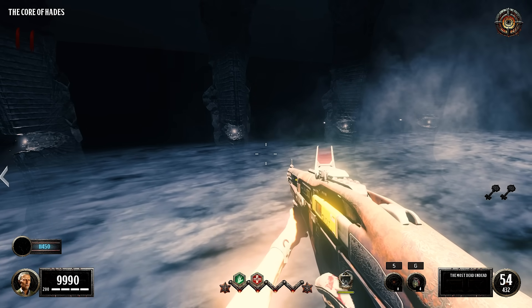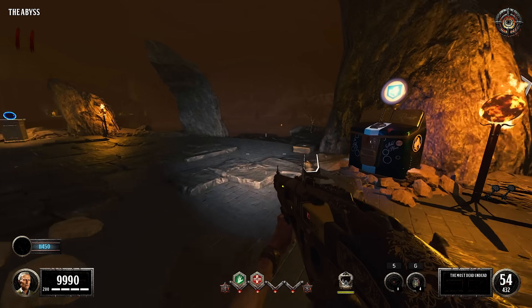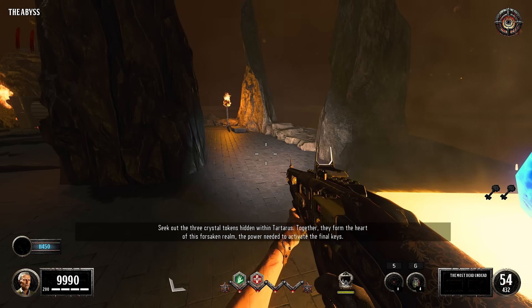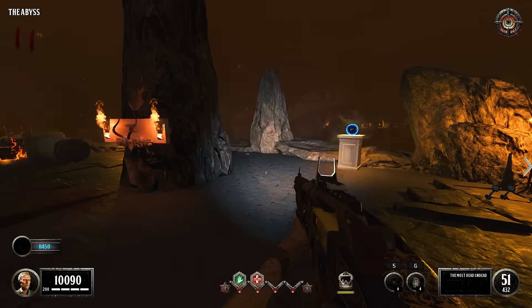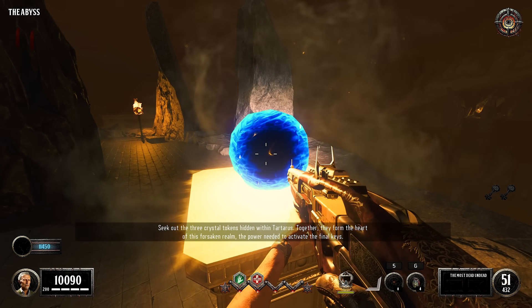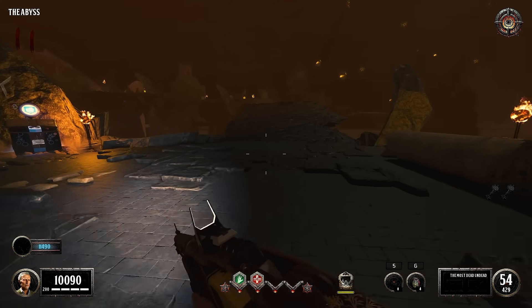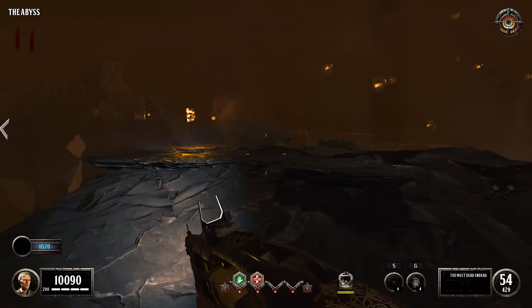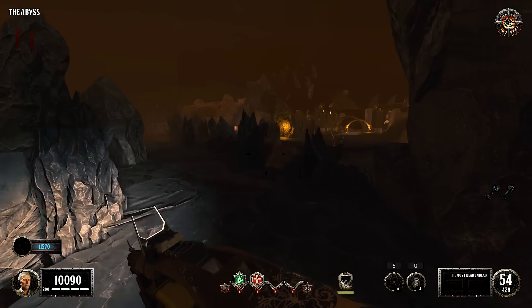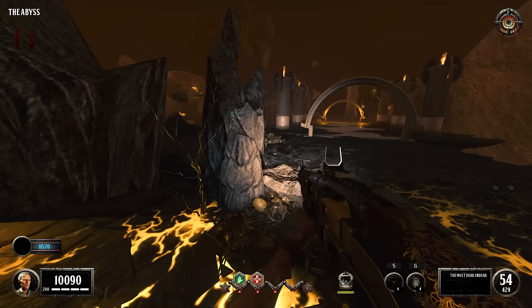While cleansing the keys you also need to complete specific challenges. The challenges must be done in order. So you were able to pack in that area. This says 'seek out three crystal tokens - hidden together they will form the heart of the forsaken realm, the power needed to activate the final keys.' I'm not cleansing it because I ended up stepping outside the sphere. It's a really small area - and I didn't want to kill that guy so I had to get out, because it would have ended the round.